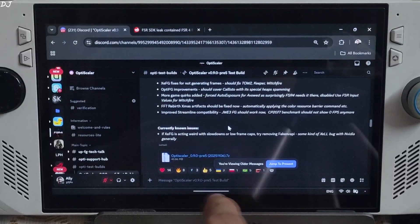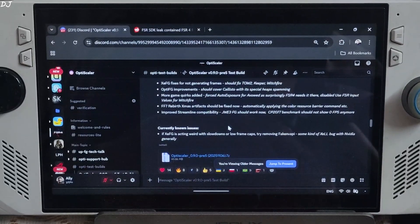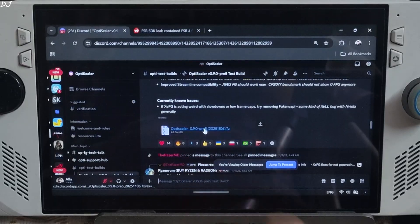I will be using the latest Preview 5 version 0.9, build 20251106 of the OptiScaler mod. It's available on their Discord server — I will give the link to their Discord in the description. Just click on the .7z link there.